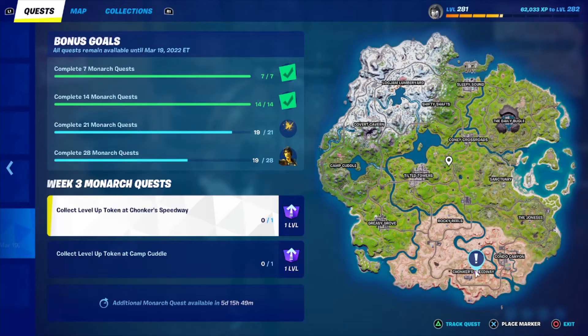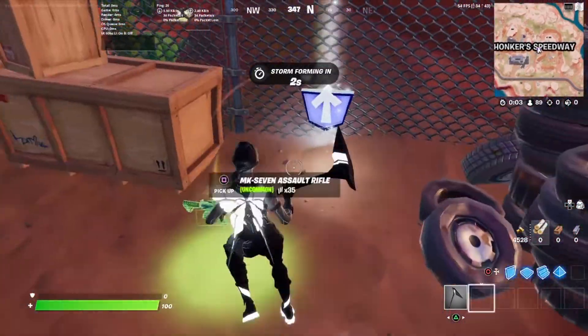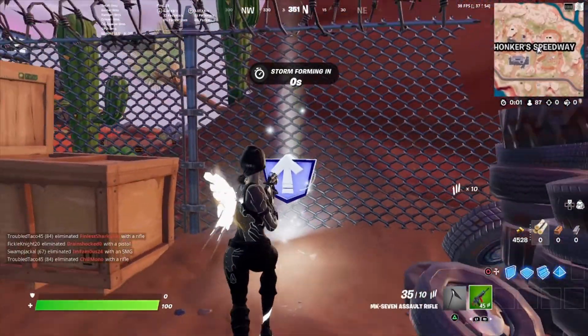For the second to last quest, collect level up token at Tunkter Speedway. Here it is on the mini map — I'll go through a store, and then it will be right here.